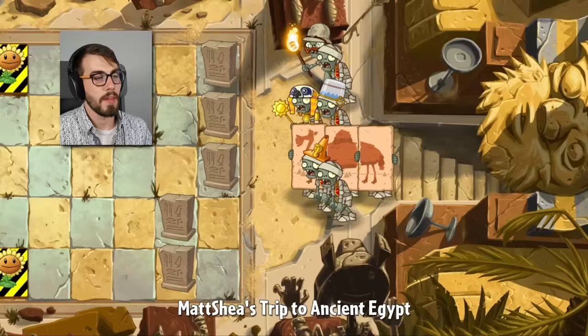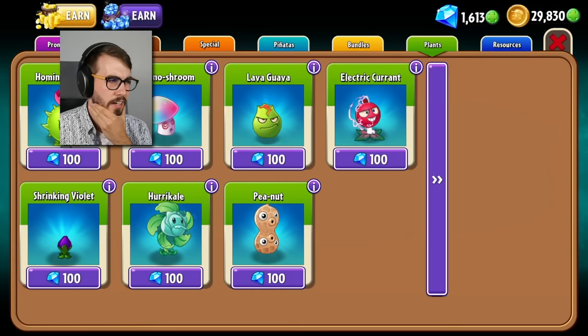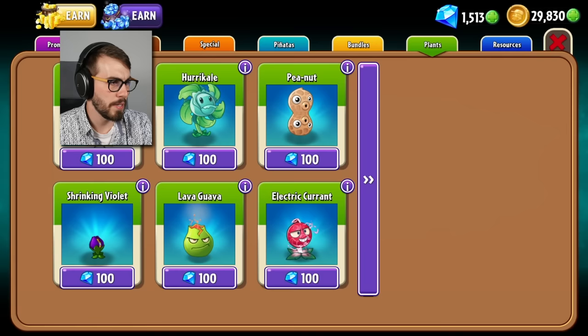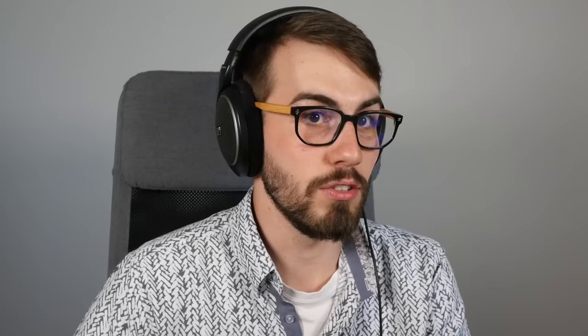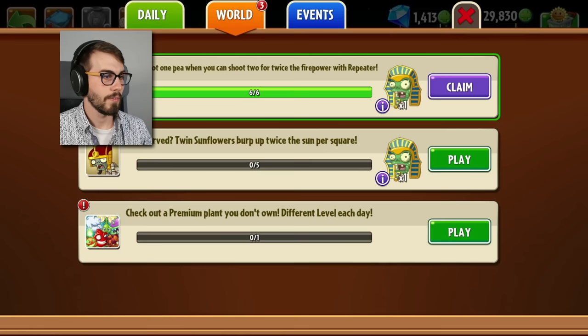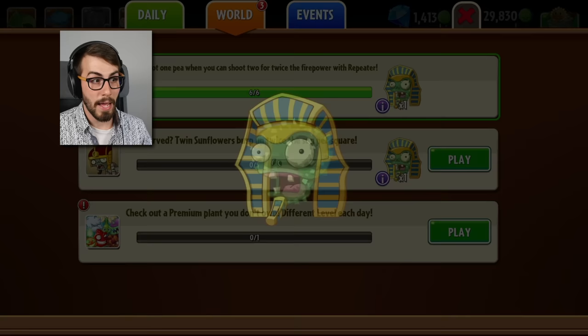I'm not even gonna bring a sunflower to this one because if I do I'm gonna use up my first strike. I don't want to do that. We already have four sunflowers — this is the worst level to do it in. Let's go to the shop. I'm going to get the two that I already tried before: the hypnoshroom and the huracale. Let's get the two of those, and then the fun begins — new plants with new things that I don't know about. Here comes the repeater packs perhaps.